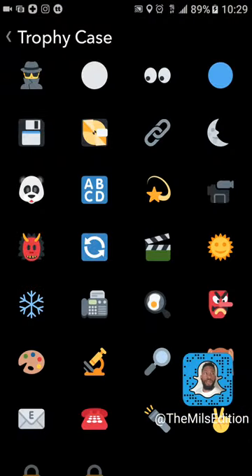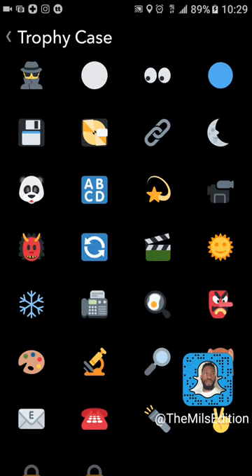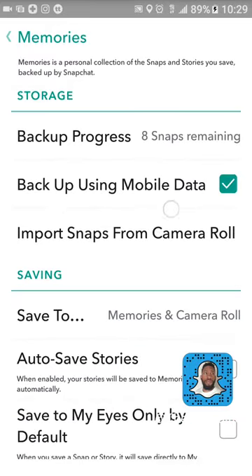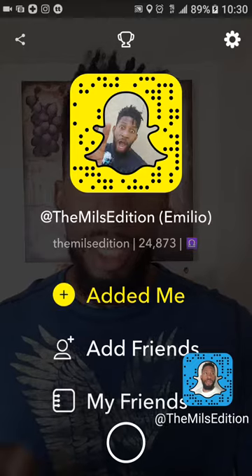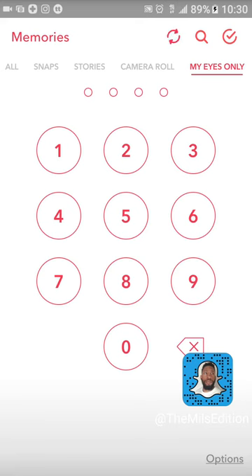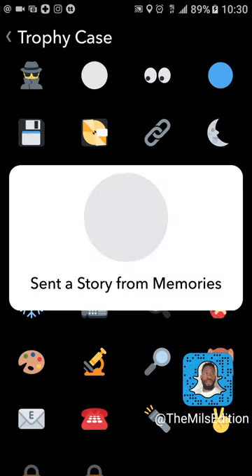That's how you create a story in Memories — easy! Next trophy: set up My Eyes Only. Go to Settings, go to Memories. Mine is already saved to My Eyes Only by default. To set it up, go into Memories and swipe all the way over to My Eyes Only — it'll prompt you to set up a passcode. Do it, get the trophy. Easy.